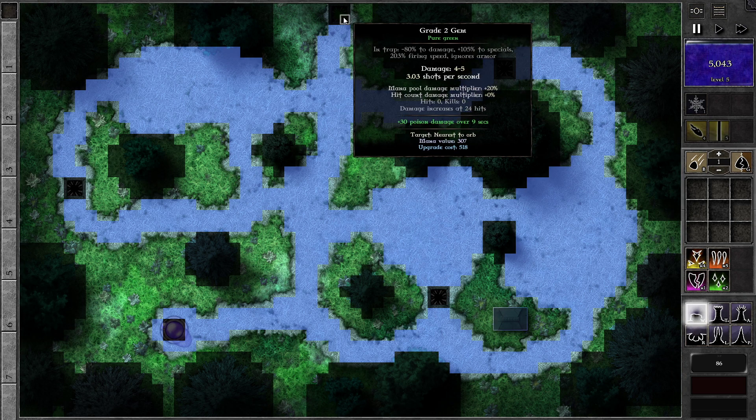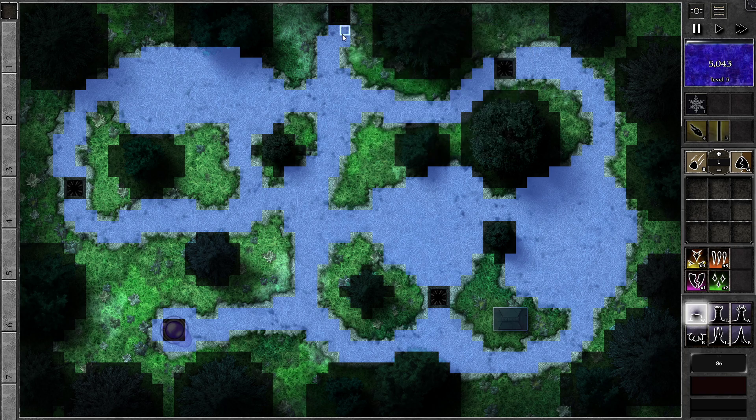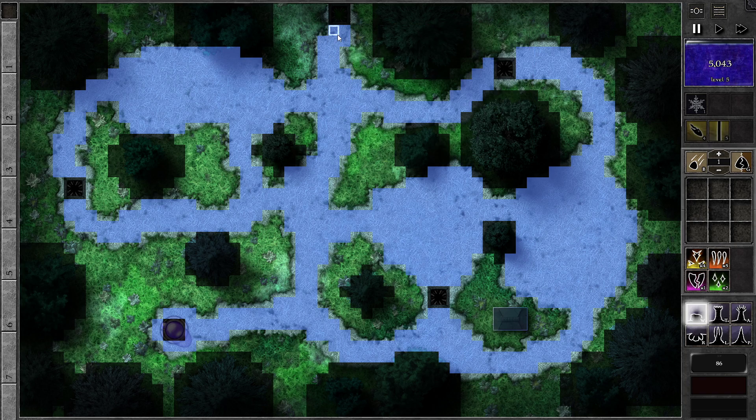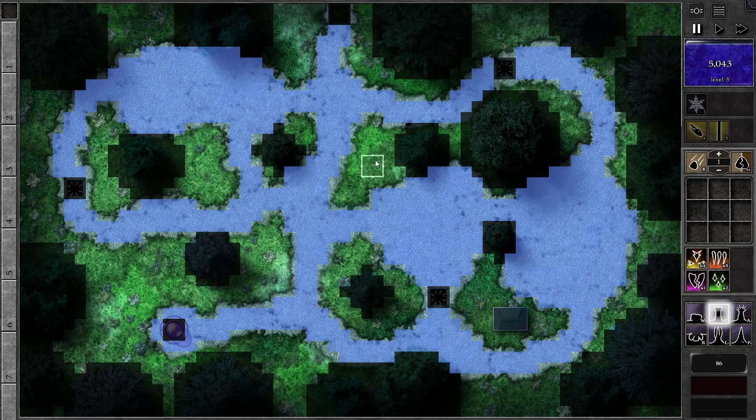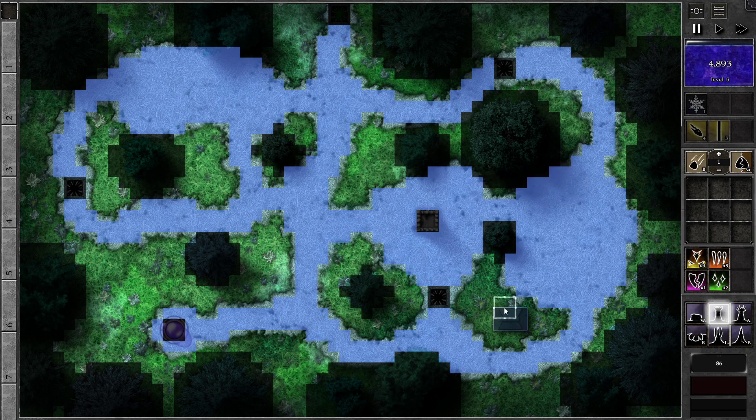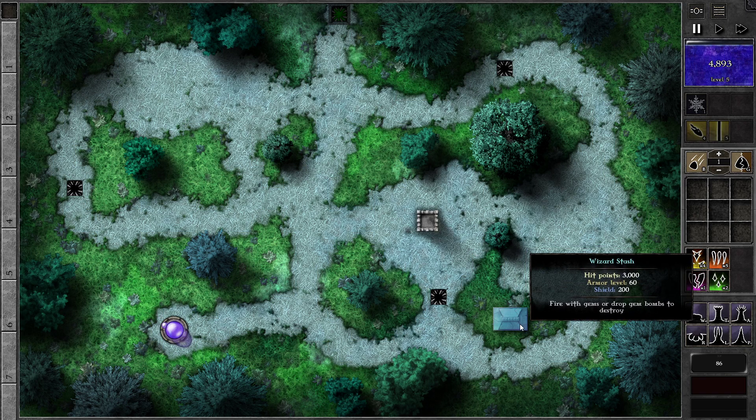We get one free poison gem — that's a cool place to have it, I'm happy with that. Do I want to make a big maze? I mean, there's no reason not to. Now that I have amplifiers I can make use of it. Where to put the amplified tower? I like this big open space. Yeah, that looks pretty doable. And it would shoot this wizard stash, but that's a non-issue. This is easy.